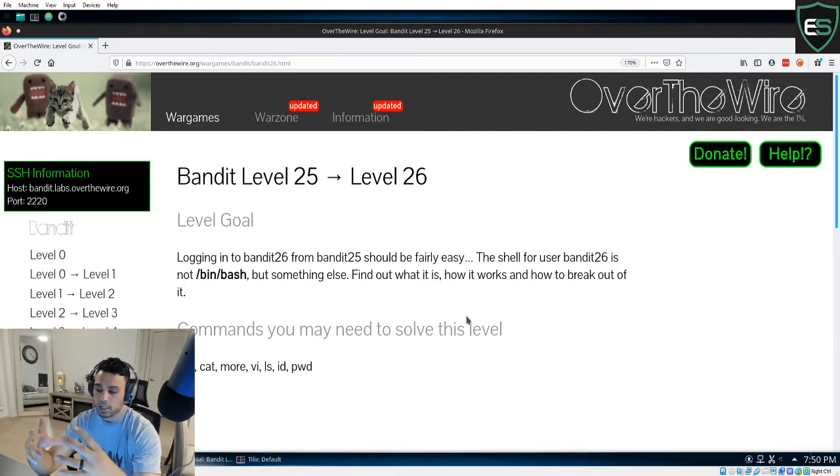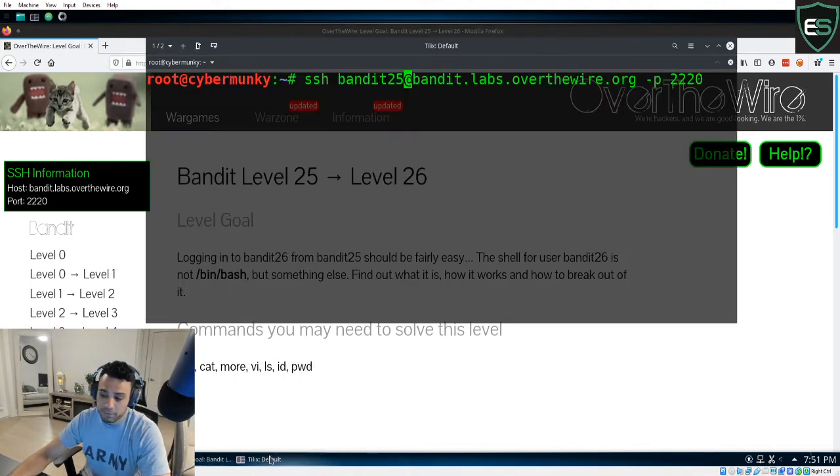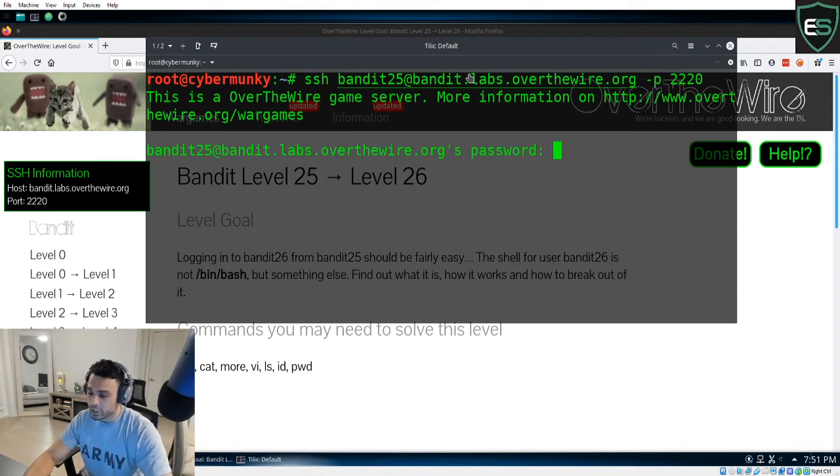I already have a lot of knowledge in this area, but I want to learn how to apply it effectively for penetration testing. Bandit level 25 was actually a pain. As you can see in the description, logging into Bandit 26 from Bandit 25 should be fairly easy — the shell for user Bandit 26 is not bash but something else. Find out what it is, how it works, and how to break out of it. This level gave me a headache; it took me a couple of hours to complete.